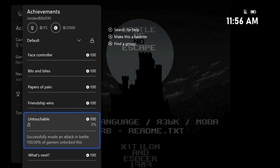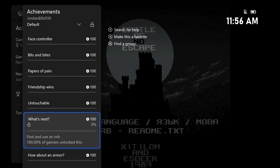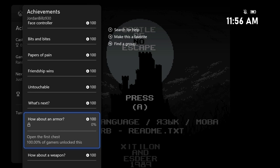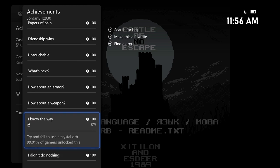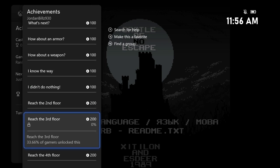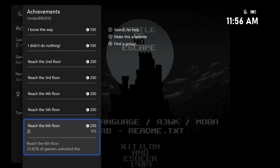Successfully evade and attack — for this one you've got to punch an enemy first and then just move away and this will pop. Find and use an orb — there are these purple orbs around, you've got to find them and then press A on it to use it. Open your first chest and open a second chest. When you find the orb, just keep spamming A on it and you'll eventually fail using it and get that achievement. Don't do anything for ten seconds — this will be our first achievement once we start the game, we're just going to stand there until it pops. Then reach the second, third, fourth, fifth, and sixth floor.